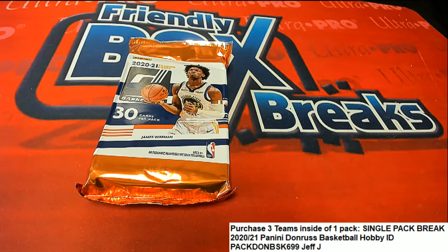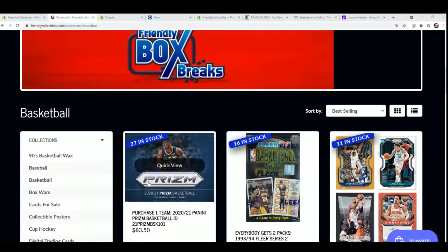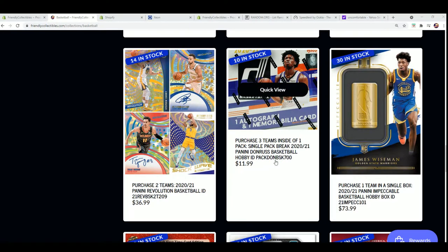We're looking at a Dunrus pack break. Most of the time we have 10 owners or five owners and everybody gets three teams, but not in this break. With 10 spots, Jeff J got all the spots and has all 30 teams. It's a single pack for $11.99 and you get three teams.